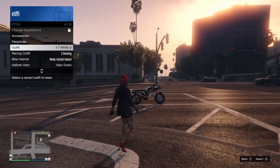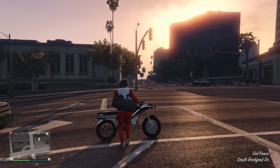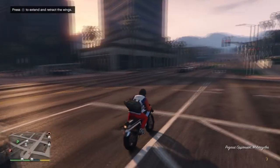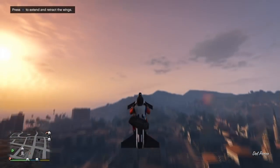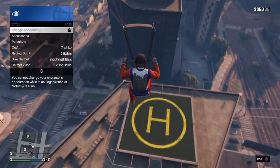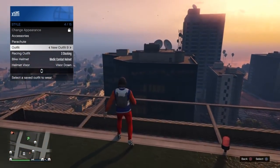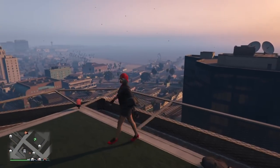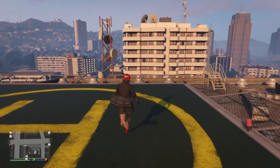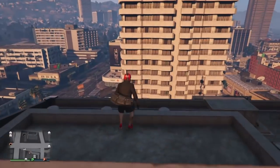To transfer the duffel bag over to this outfit, you need to first put on an outfit that has a duffel bag on it, hop in an air vehicle or on your oppressor, fly really high into the sky, press triangle to hop off, and then press X to deploy your parachute. Open up your interaction menu, go to style, and hover over the outfit that has the glitch on it that you want to transfer it to. As you're taking off the parachute, go ahead and select that outfit — it transfers the duffel bag over. Then just save this outfit and you are good to go.